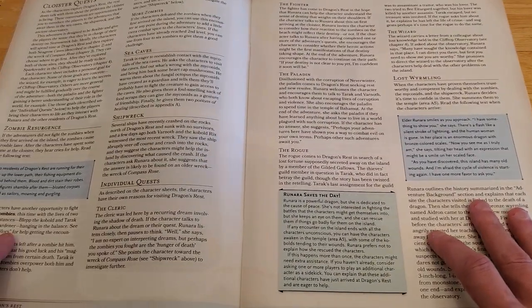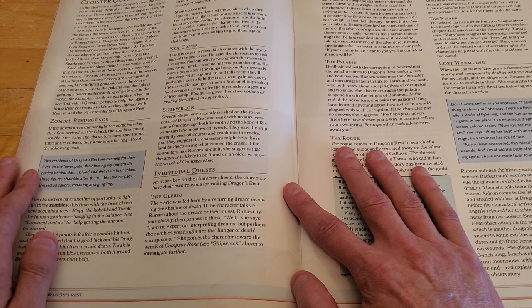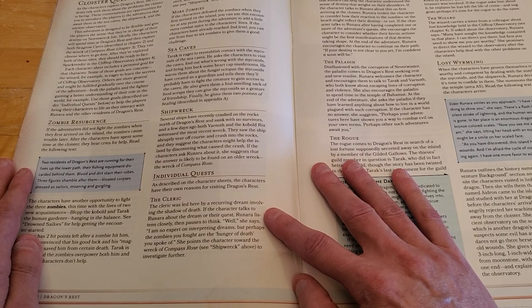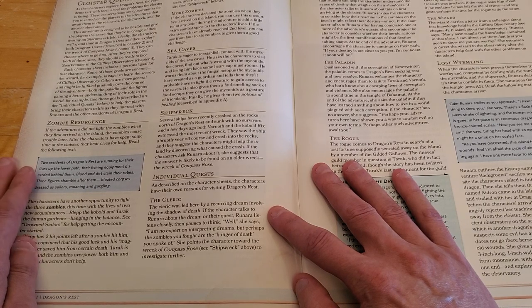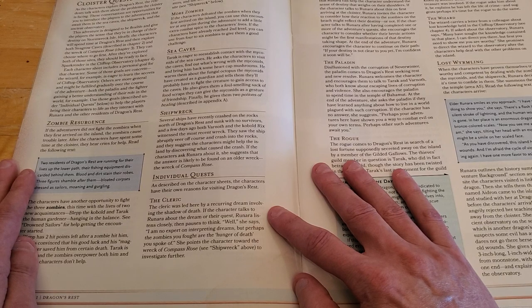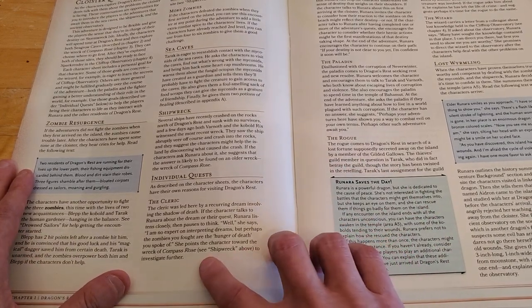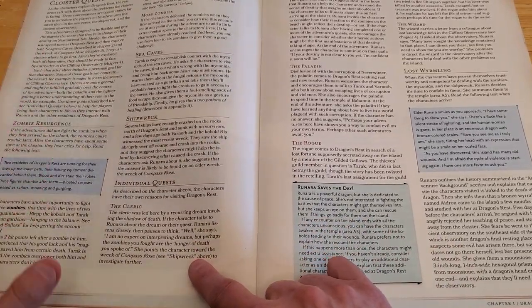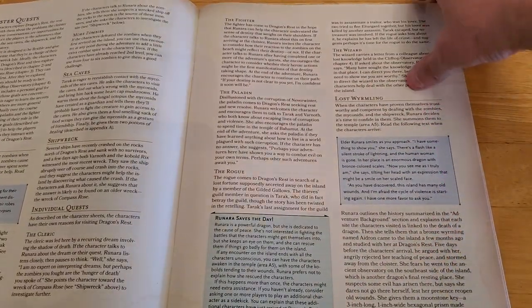Let's read the individual quest for the cleric: 'The cleric was led here by a recurring dream involving the shadow of death. If the character talks to Renara about the dreams or their quest, Renara listens closely, then pauses to think. She says: I am no expert on interpreting dreams, but perhaps the zombies you fought are the hunger of death you spoke of. She points the character toward the wreck of Compass Rose to investigate further.' So everybody's got their own little thing going on, which is pretty cool.